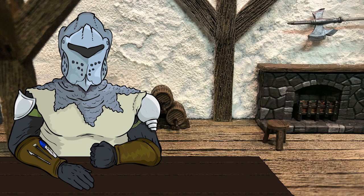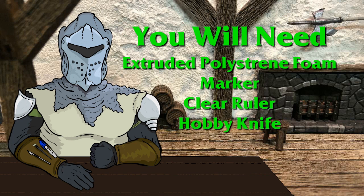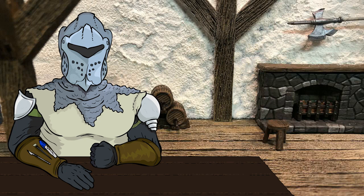As exacting as it may appear at first, beveling lines is actually quite easy, and it adds a lot of style for very little effort on your part. To bevel lines, you will need a piece of extruded polystyrene foam, a marker, a clear ruler, and a hobby knife. If you're like me, you'll already have some of these items housed in a magical bracer of crafting clamped onto your arms by the gods — to ensure your compliance with their deal that won't come off no matter what you try, and you've tried everything, including trying to chop your own arm off. If you don't have one of those, just have the items nearby.